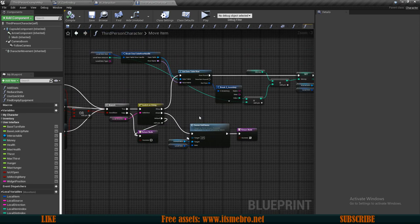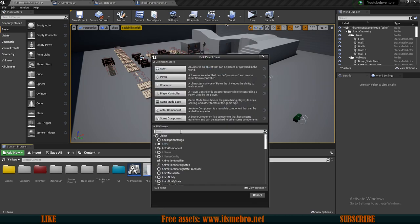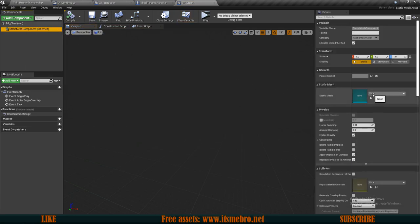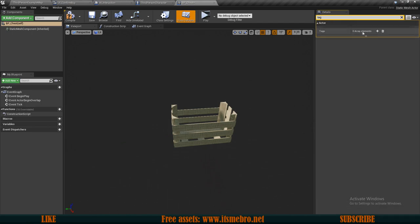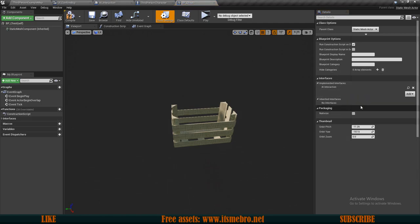Now let's create the actual chest and give it some logic. I'll go to the content browser and create a new blueprint class — let's use a static mesh actor type and call it BP_Chest. Let's open this up: we have a base static mesh component and I'm just going to use a crate for now — a wooden crate. Let's select the self-reference of this actor, replicate this actor (very important), and also add a tag which needs to be 'chest' since in all of our switches we used chest as a tag. Then let's go to class settings and add our AI Interactions interface.